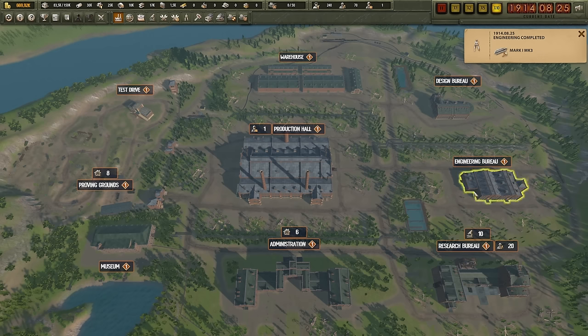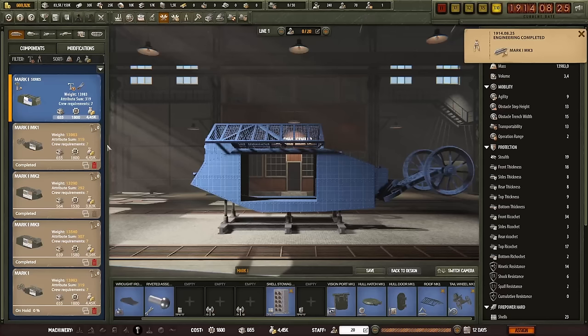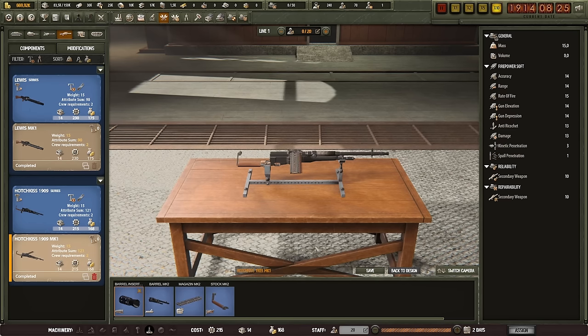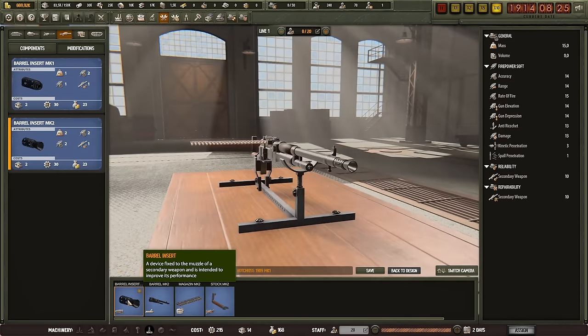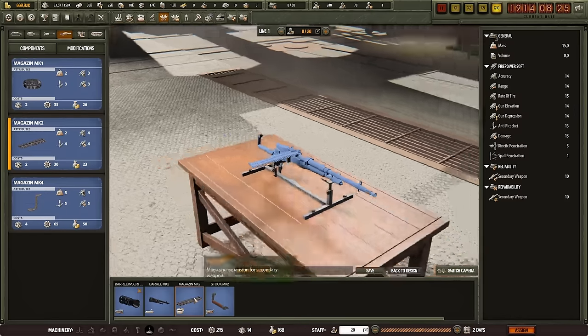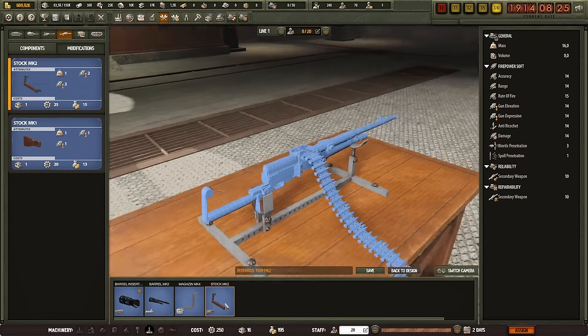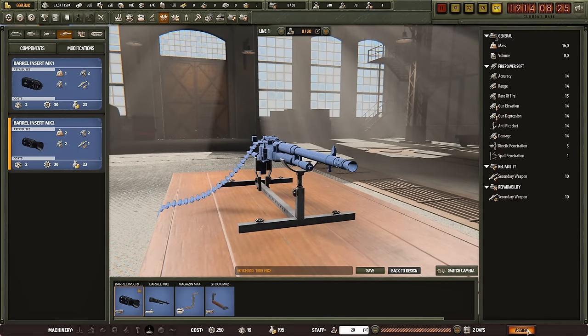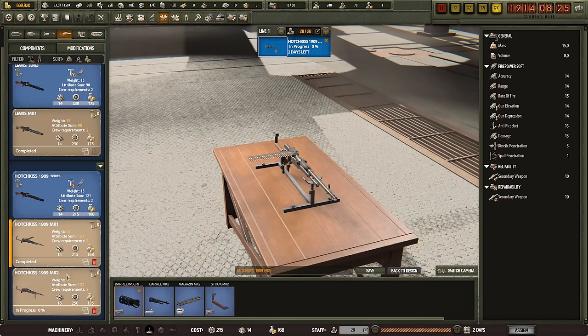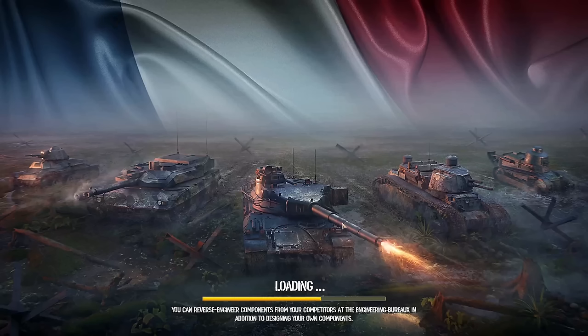A couple of days later and we have the Mark 1 Mark 3 engineering complete. What I can also start working on is an alteration of the Lewis machine gun, but I don't really care since I have access to the Hotchkiss. Seeing as this is the new gun I'm going to use, it automatically comes with the best parts — the Mark 2s. Except for the magazine. So let's make sure this uses the magazine Mark 4. Make a clone, make a draft, add the Mark 4 magazine and the required stock. This takes two days — just a bit of engineering on a machine gun to make it slightly more potent. Anti-ricochet and damage goes up by one point, but my engineers don't have much to do right now, so might as well put them to work.